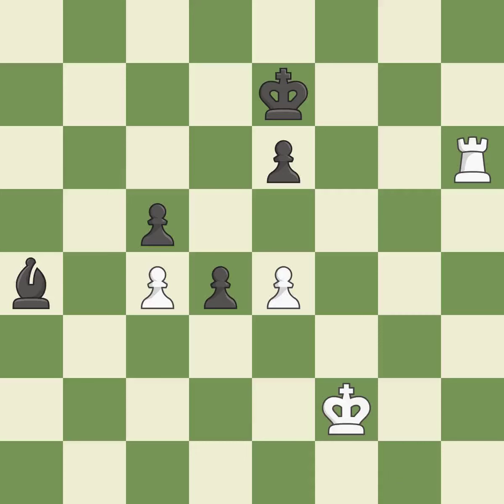In the endgame, an active king is essential, and removing it from the rear rank is the first step — it is ideal. The best choice is this one — it is ideal. Very precise — it is best.